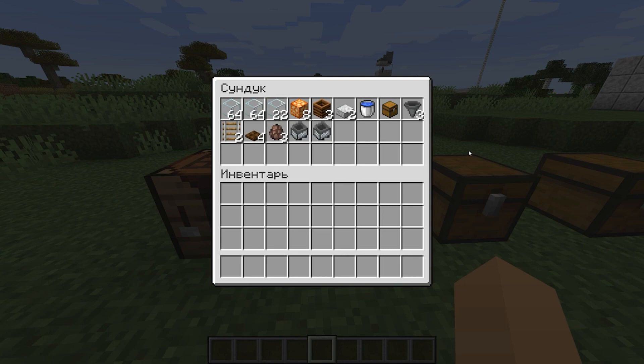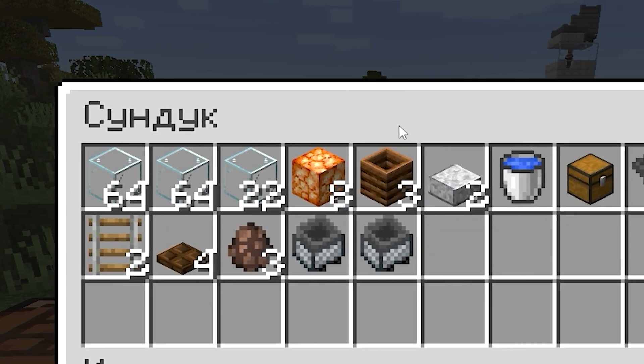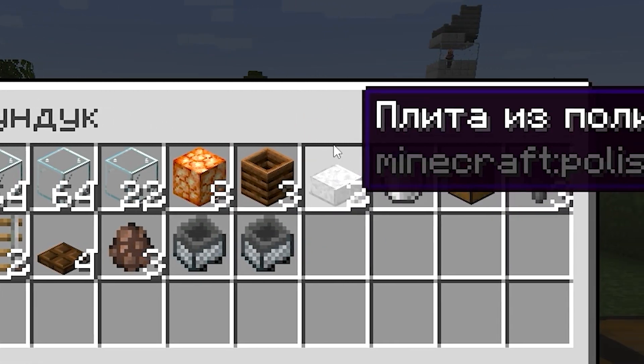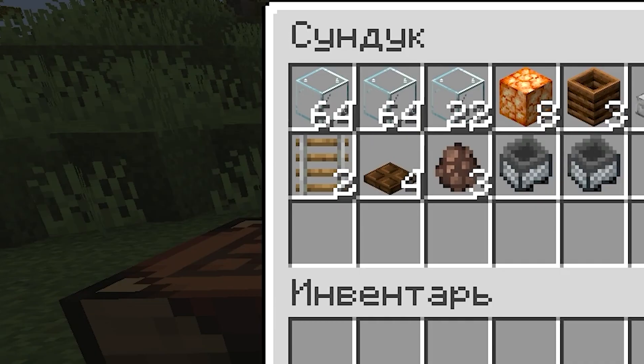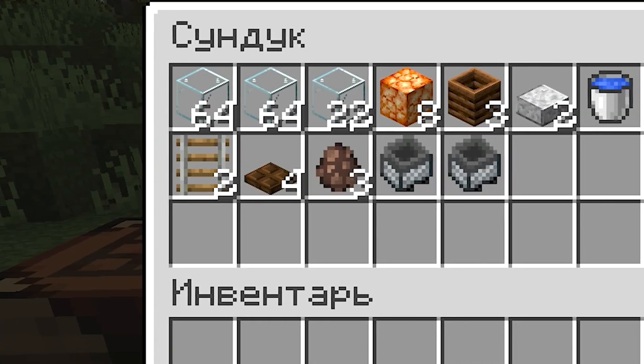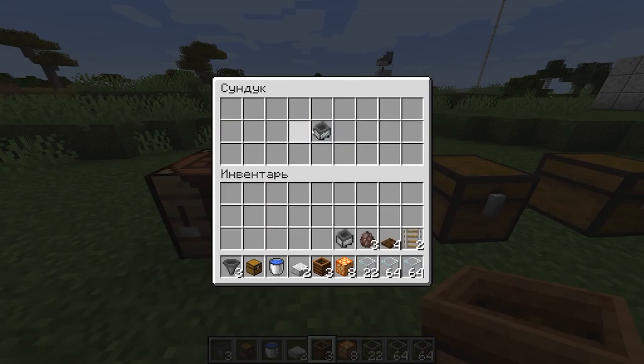The first farm will help you grow any crops absolutely automatically — let's say potatoes, wheat, carrots, and so on. It will be based on villagers. To build it, you will need two stacks and 22 glasses, eight mushroom lights, three composters, two half blocks of any kind, two water buckets, one chest, three funnels, two rails, four hatches, three windows, and also two loading trolleys.